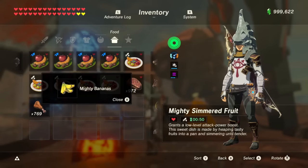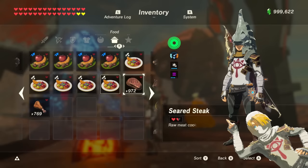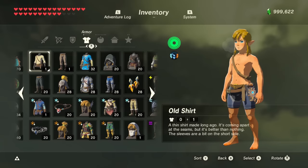For cooking, no matter which dragon, each part adds a specific amount of time to a dish. Each scale cooked adds 1 minute and 30 seconds. Each claw cooked adds 3 minutes and 30 seconds. Each fang adds 10 minutes and 30 seconds. And cooking a horn makes the dish last 30 minutes — that's the highest a buff can go, making horns one of the most useful materials.